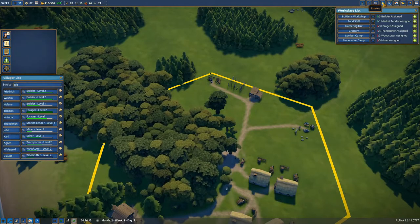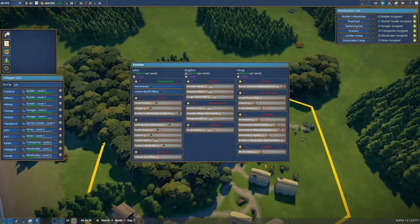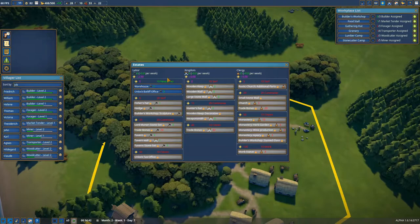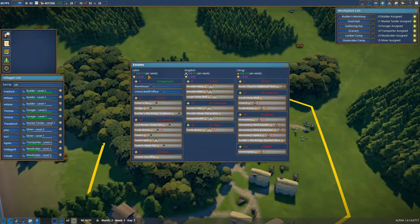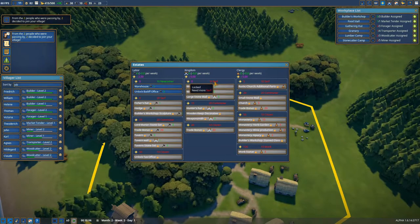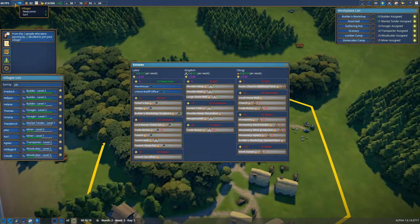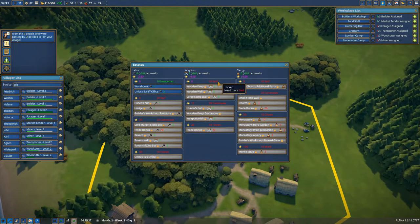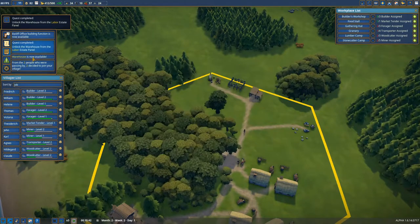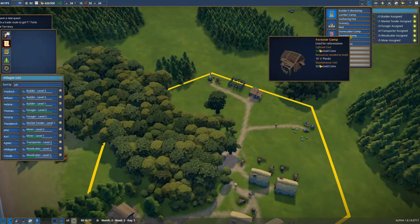One of the other buildings we need — that's when we get to the Estates, to the Splendor — is a warehouse. You can unlock a very broad range of new buildings. You have to collect points for that and meet some additional things for your people. We have eight serfs and three newcomers and we need ten serfs in order to unlock these, plus we need the points. But for now we have unlocked the warehouse and I'm going to build one.